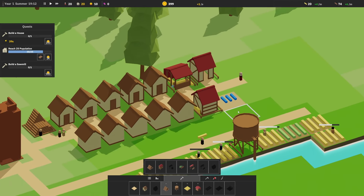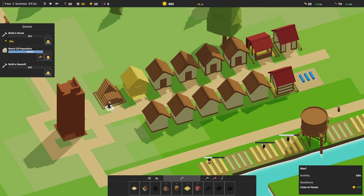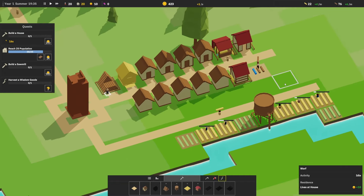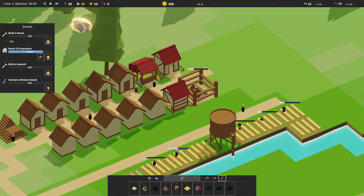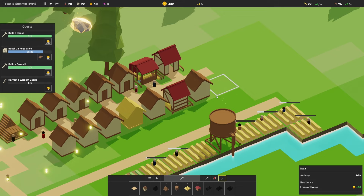No one's over here? Hey, what are you doing? Get to work. Worf? Hey Worf, what are you doing? Get to work. You have 30 seconds — oh, that's not getting done. We missed that. Wait, who's working here? Who are you? Nala? Oh, Nala, you're amazing. You are my favorite citizen — don't tell the other citizens.